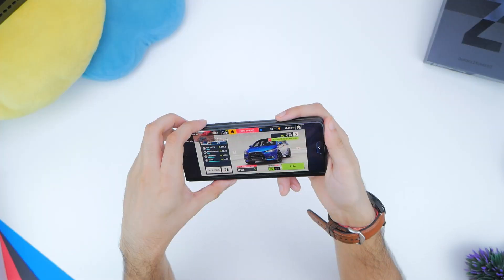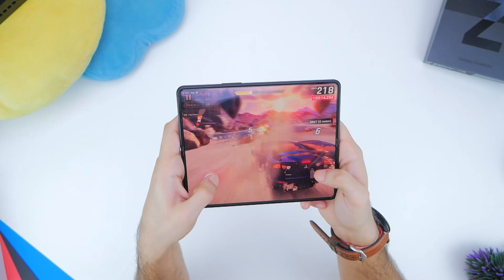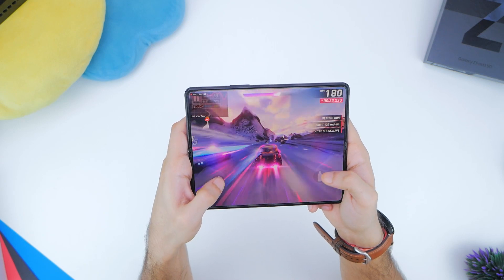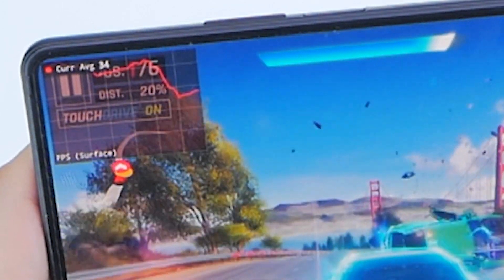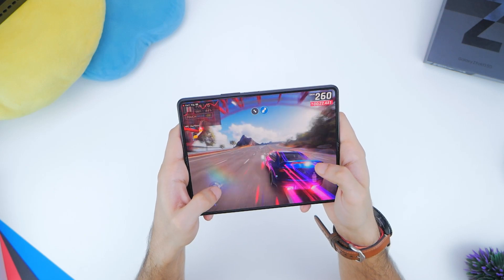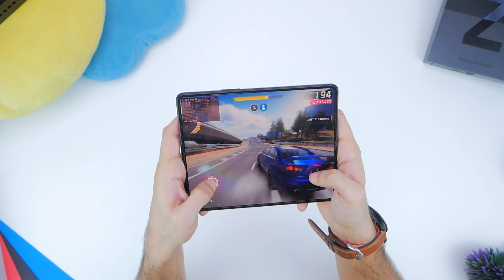The fun with the Z Fold 3 is about the big display inside, and you can switch to that seamlessly while in game. Switching over gives a similarly smooth experience, although frame rates dip down to 30 to 35 FPS during intense moments, perhaps because the phone is driving a higher resolution display on the inside. The frame rate stabilizes around 50 FPS which is decent but not full 60 FPS locked at all times. That large panel is extremely nice and the game adapts to it really well.